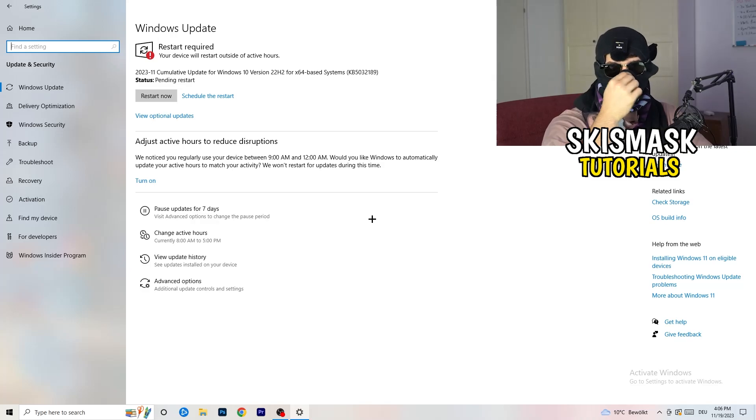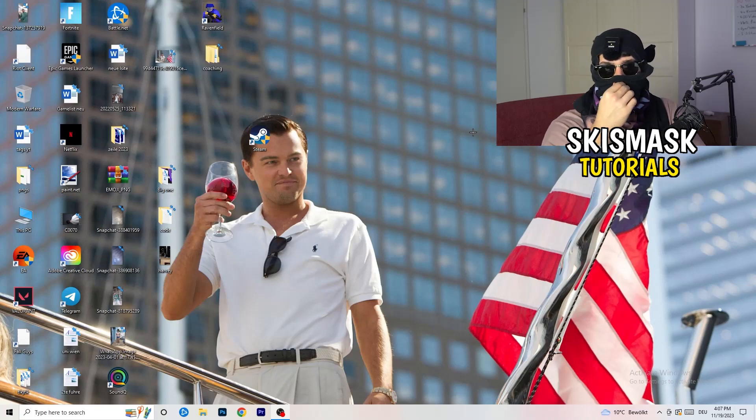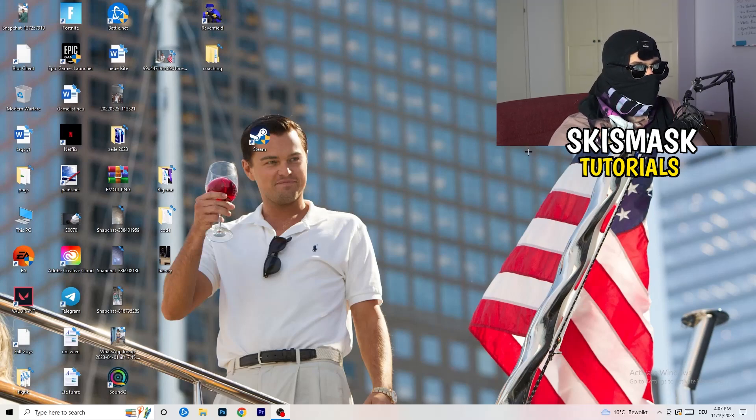Go back to Update and Security. Updating every single driver on your PC — especially Windows — will help you with every issue you're having. Trust me, just update everything. As you can see, I need to restart my PC for a pending update. Also update your graphics card driver. For me that's NVIDIA GeForce — go to your graphics card software and download the latest version, since some games need the right driver version to run best.